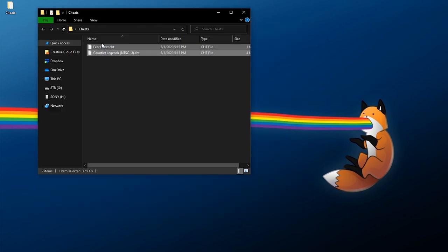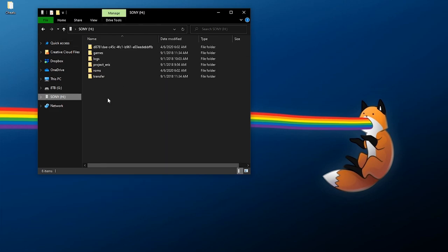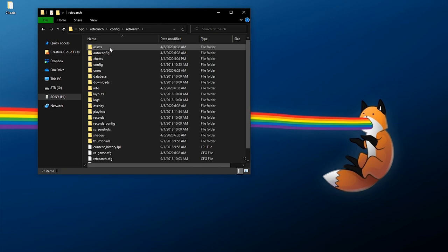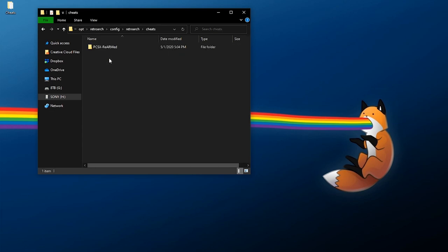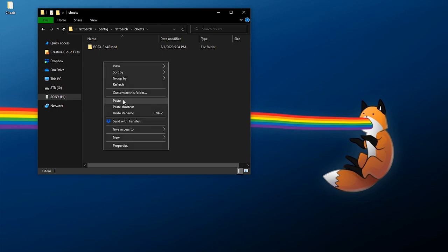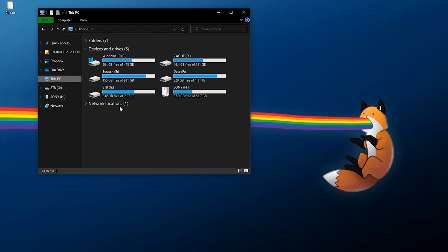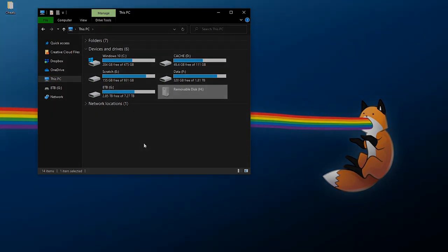Once you have your cheat files, right-click and copy. Then go to your USB drive: Project Eris > OPT > RetroArch > Config > RetroArch > Cheats. Paste the cheat files in there — that's it, your cheat files have been placed. Right-click to eject your USB drive, move it over to your PlayStation Classic, and turn it back on.